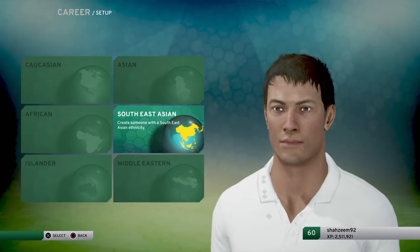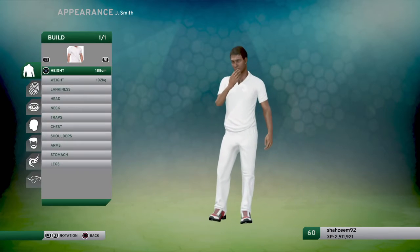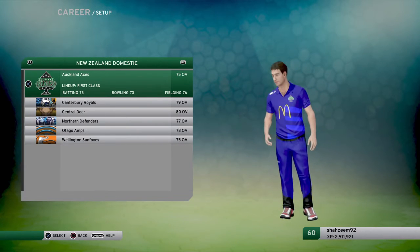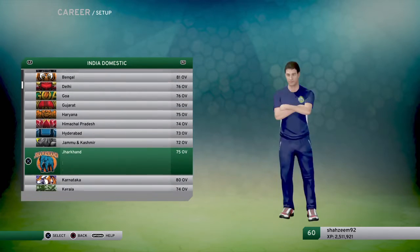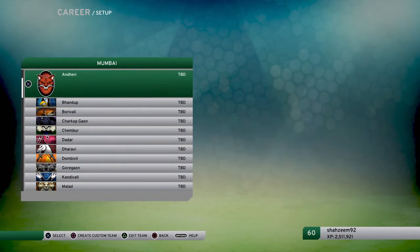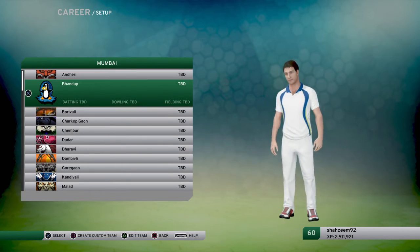Now I will select a team. I'll select an Asian team since I'm Asian. I will select my national form team, which is Mumbai. There are different teams in Mumbai and different domestic competitions providing local and domestic teams. You can select any of them, win the tournament for your team, and play as a team. I will select Bandoop.